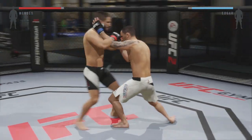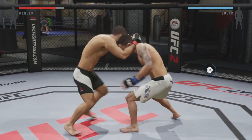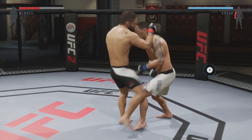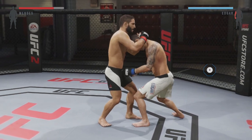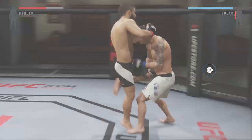Next I'm going to go over blocking strikes in the clinch. If you find yourself in the clinch, to block knees — which people online use a lot, whether it's knees to the head or the body — hold right trigger or R2. To block head strikes, whether your opponent's throwing elbows or punches, hold right bumper or R1.